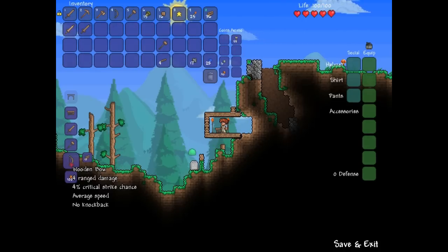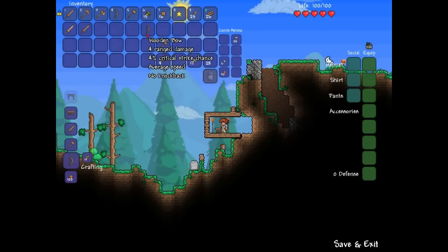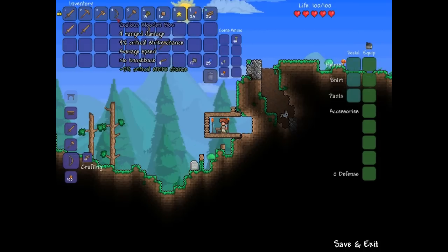Hopefully I'll get a debuff so I can show you those, but I don't know. I got it normally. It's full range damage, full crit, average speed and no knockback as normal. Zealous has the same really — same damage and stuff but 9% crit.